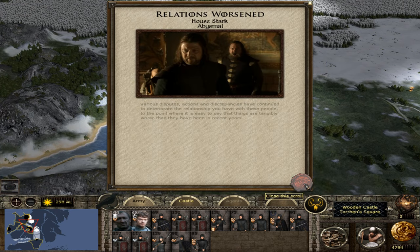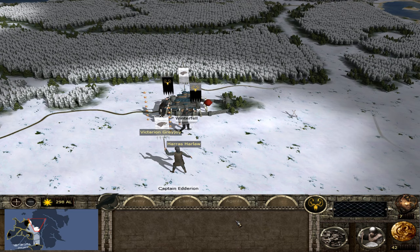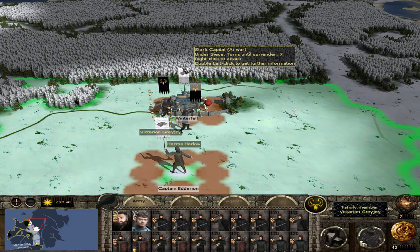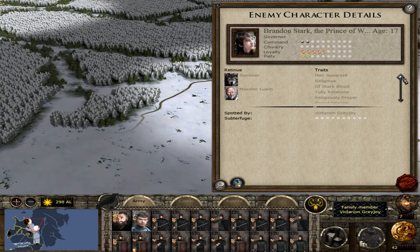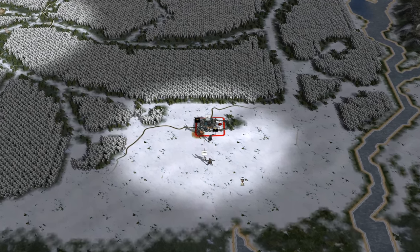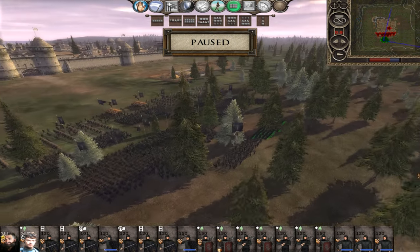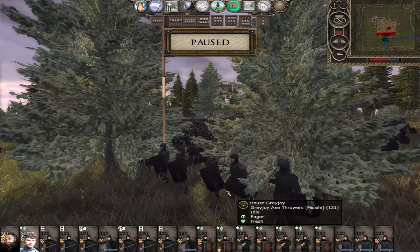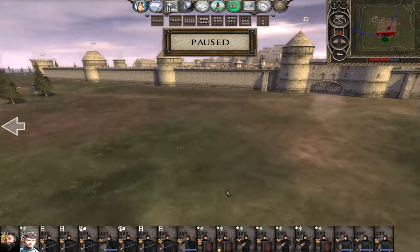Torrent's Square is under Greyjoy occupation. Victarion is now sieging Winterfell and we've moved up Harras Harlaw as well, so we have a rather decent force in the north. Let's assault this one - Bran's inside with half a stack. Victarion has rallied up here with Theon so we'll push on and fight this one with Victarion. Here is Winterfell - not a custom settlement, but those drum towers do look awfully similar to the depiction, particularly some of the artwork and the depiction in the books, not so much in the TV show.